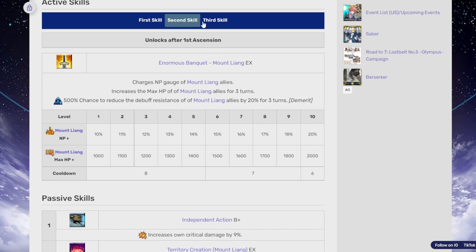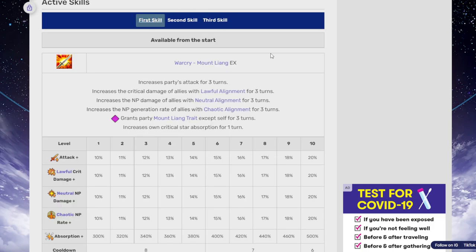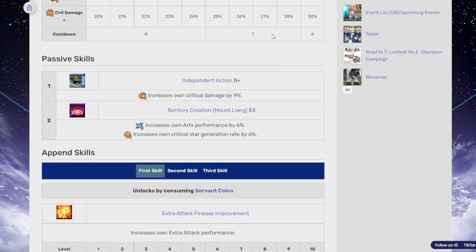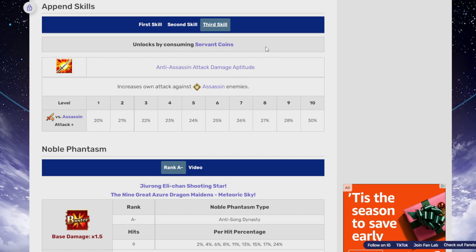The third skill increases her own quick and buster performance for three turns — 20 to 30% — and increases her own critical damage for three turns. So in a way she is a support-attack hybrid, which makes sense. Passive skills: increase own critical damage by 9%, increase own critical star generation rate by 6%, and increase own arts performance by 6%. The pen skill makes her stronger against assassins.